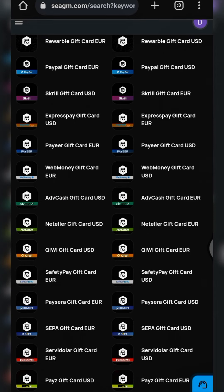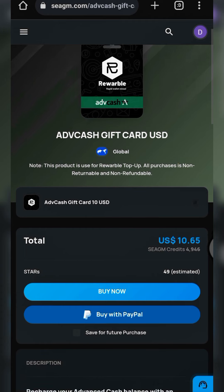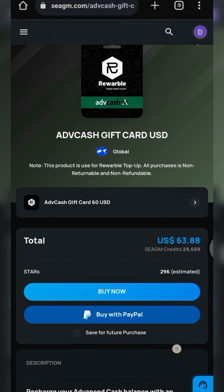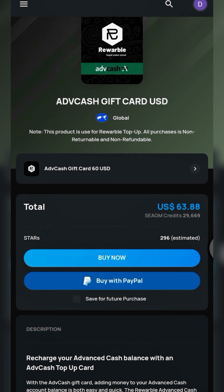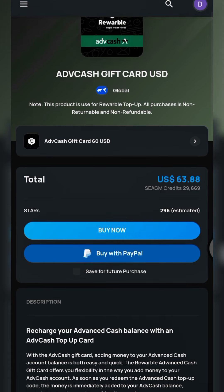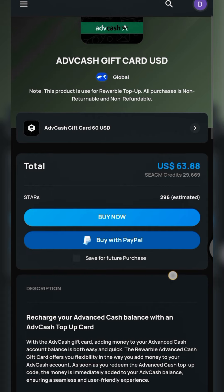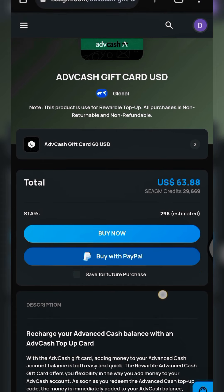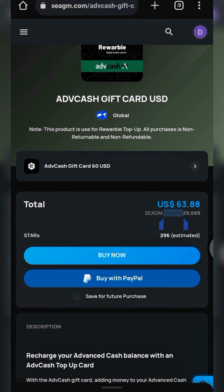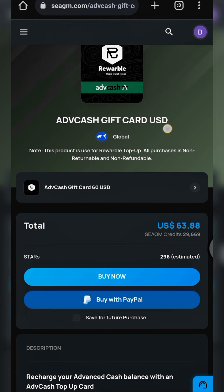For this tutorial, we'll be choosing Advanced Cash as a case study. Let's go back to SEAGM and purchase an Advanced Cash gift card. Let's go for USD — come to this dropdown button and select the amount. Let's go for 60 USD. Click confirm. This is where the arbitrage comes in — remember, you buy PayPal funds. You can buy from relatives, family, friends, colleagues, or on P2P platforms like Noones, Paxful, and others — at lower rates.